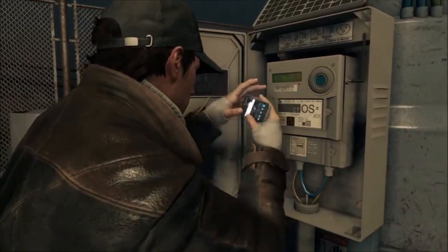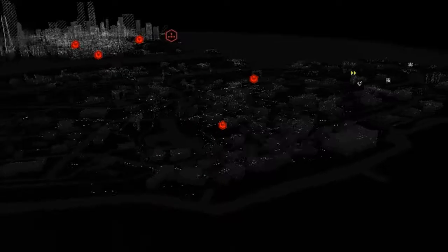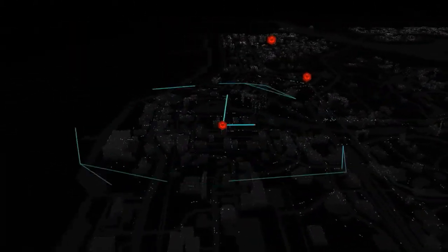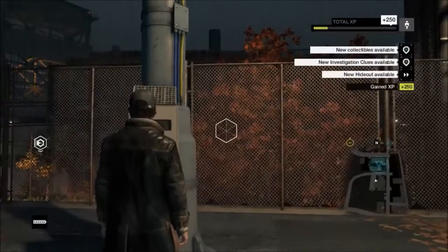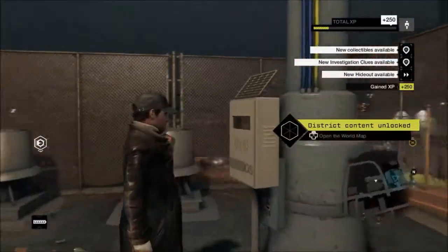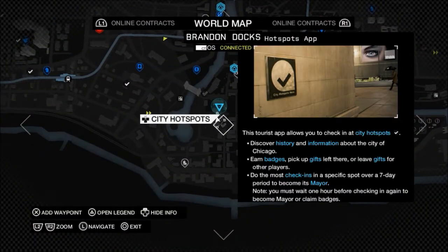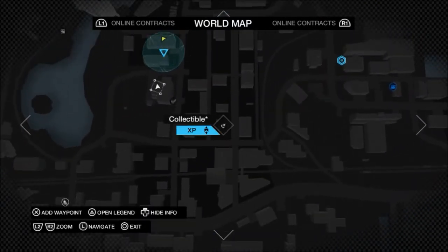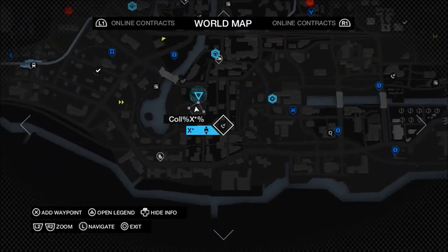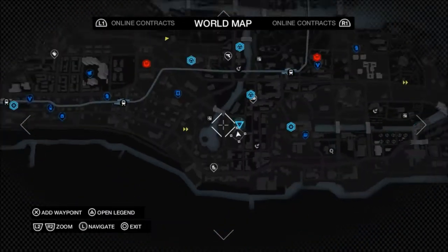They're scattered around the map — I think there's probably like 12 or 16 of them. The red dots are the ones I haven't hacked yet. Now if I open up the map you should be able to see some new stuff that I've unlocked, like city hotspots and collectibles, which you can gain XP from and then purchase new hacking tools or new driving skills, etc.